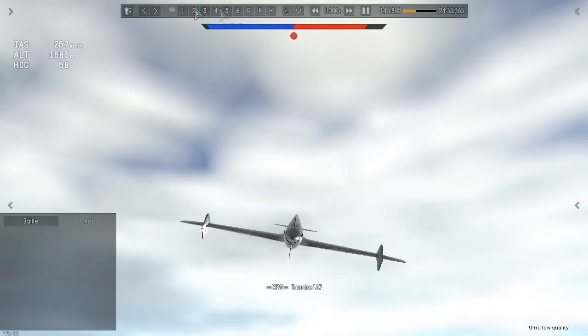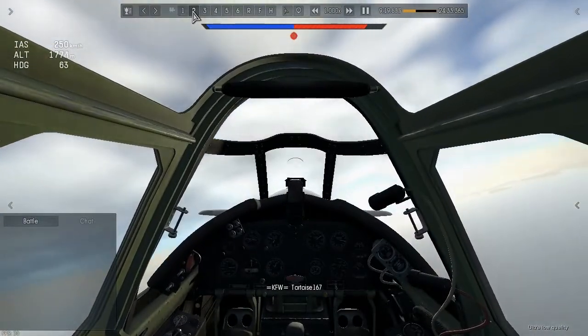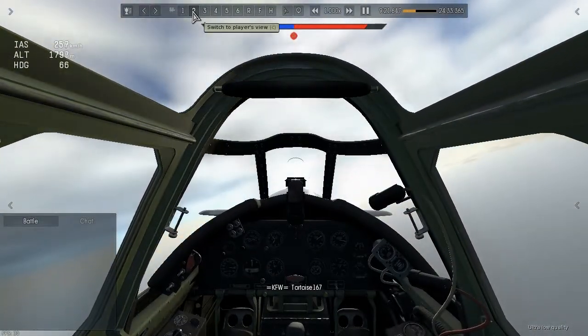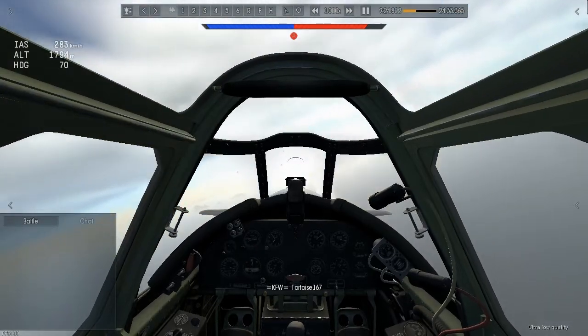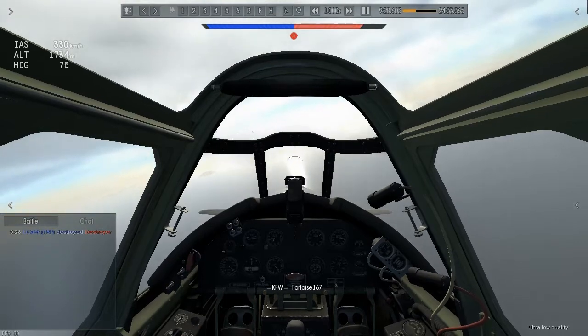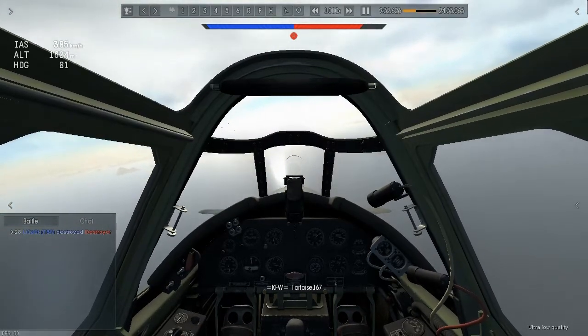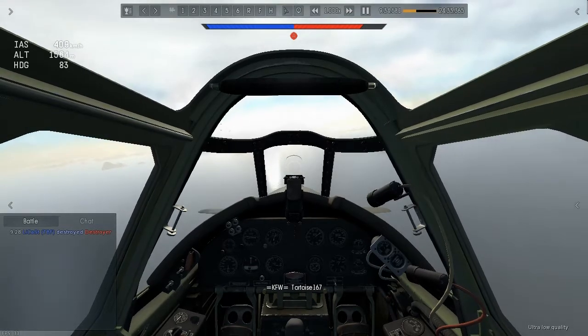This is the Curtis Wright XP-55 Ascender and what it basically is, is a pusher aircraft. It's a very innovative design for that time. This aircraft was created in response to a proposal made by the United States Army Corps in 1939. What the Army wanted was a fighter aircraft with improved performance, visibility and armament over existing fighters.